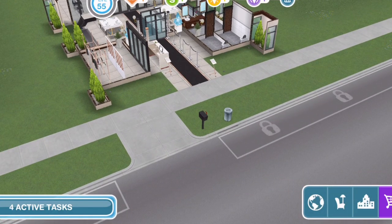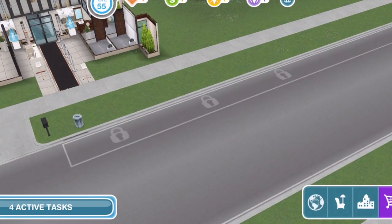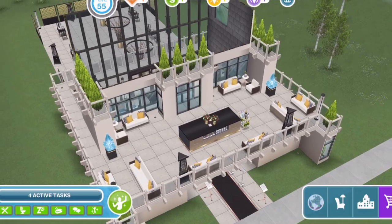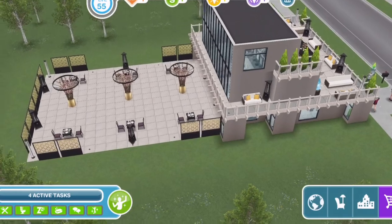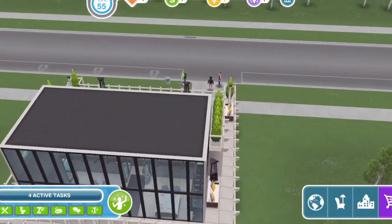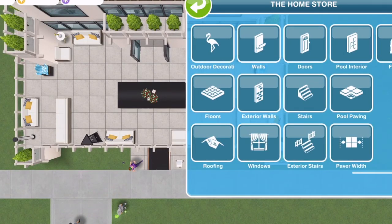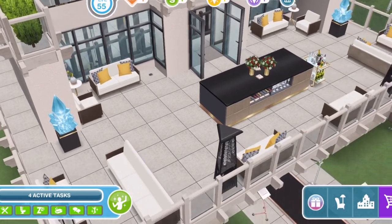So it is a driveway lot, which means you can have up to four cars on the lot if you have four Sims living in the house, although it's not technically a house. It is three floors. Very nice — look at it from the back, I love it. It's got a lovely balcony here. It doesn't look like we get any additional exclusive items that come with this house other than the one.